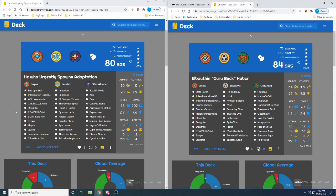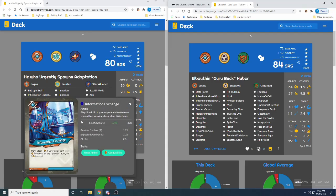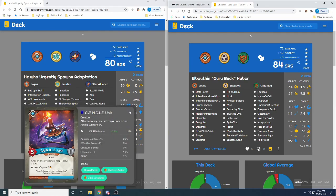First thing that pops out to me here is the double E-Di — it's going to be really good for increasing key cost. The rest of Logos is focused a lot on efficiency: you've got Igor, Hapsus, Quant, Daughter, and Wild Wormhole, which will all help out. Titan Guardian and Sanitation Engineer as well.